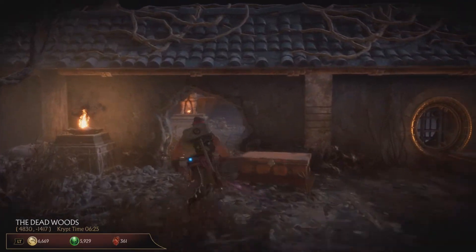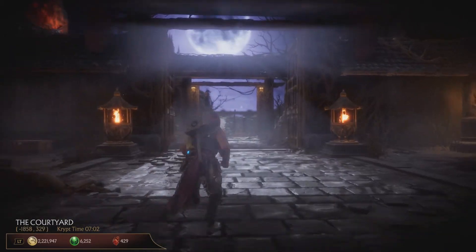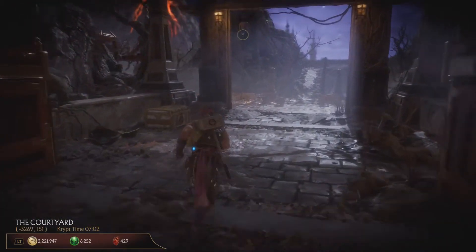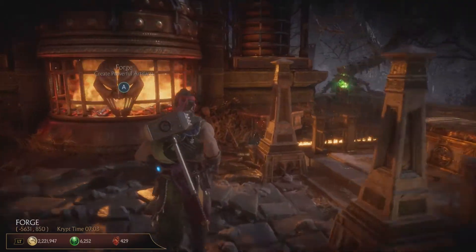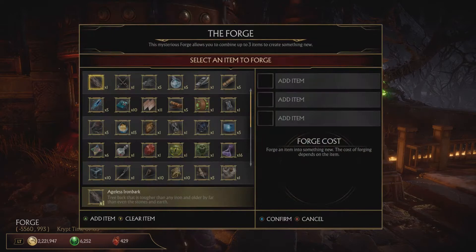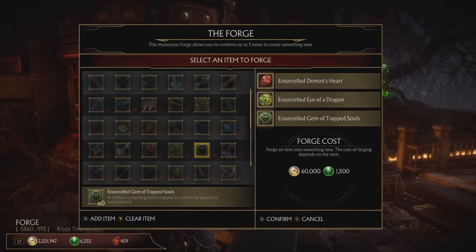Now that we have all the items, it is time to forge them into the amulet. Let's go to the forge. We place them in the slots, and as you can see, the total cost of forging them together is 60,000 coins and 1,500 souls. I can afford that, so let's create it.